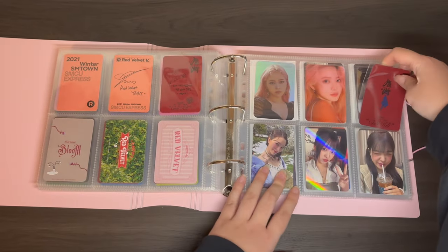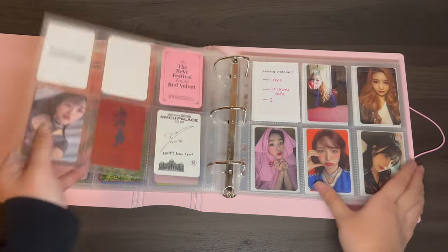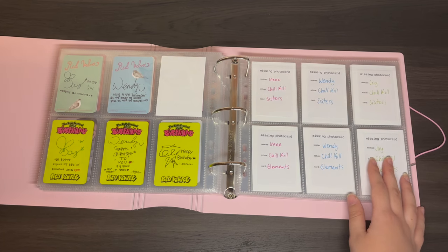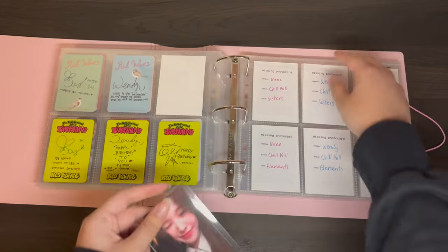I don't want to start a whole new page for one card, so I'll just stick it on the back. And now I have some more Chill Kill stuff for the other members.